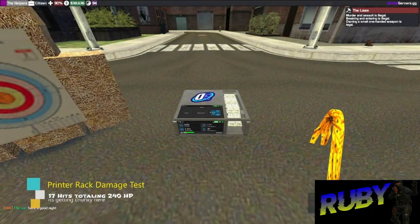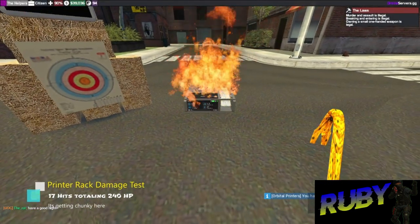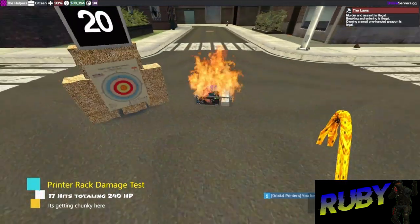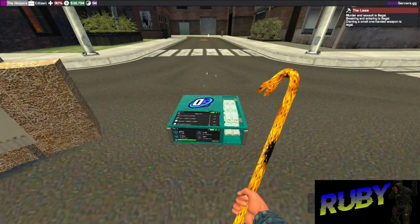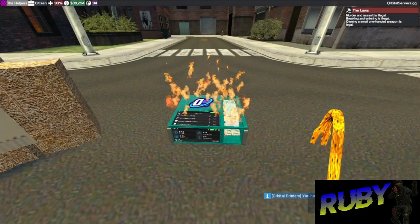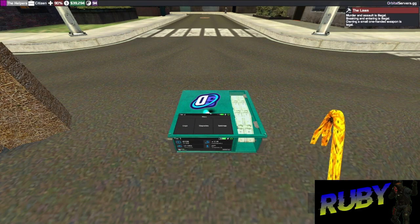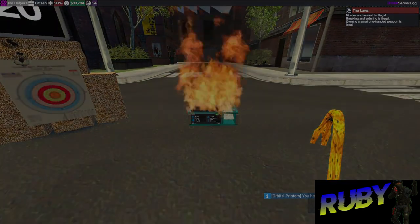Moving to the level 1 printer with no health upgrades: 5 hits, totalling 100 HP; completely upgraded, 10 hits for 200 HP. Level 2 printers with no health upgrades took 6 hits, totalling 120 HP, while completely upgraded required 12 hits, totalling 240 HP.